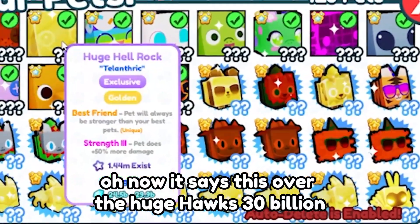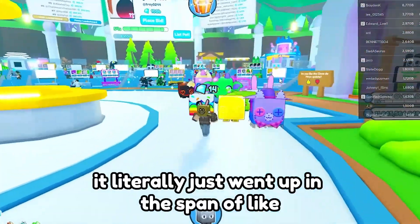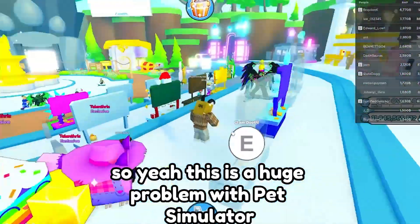Now it's saying huge hawks are 30 billion and regular hawks are 21 to 26 billion. It literally just went up in the span of about five seconds from the intro to right now. This is a huge problem with Pet Simulator X.